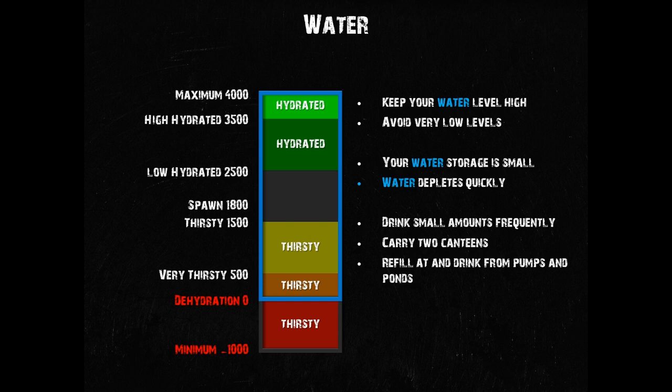To give you some orientation: a full canteen contains 1000 units of water, or 1 liter. A can of soda contains 330 ml, and so does a can of beans by the way. Dry foods on the other hand actually deplete your water storage when you eat them, so be careful with those.